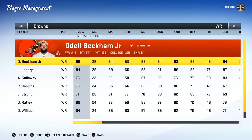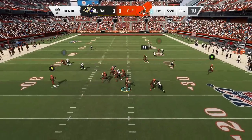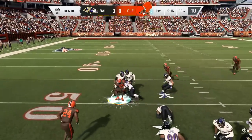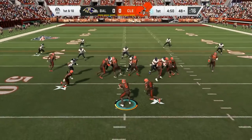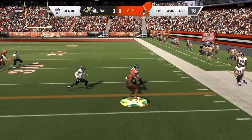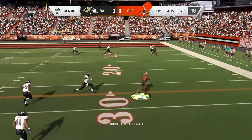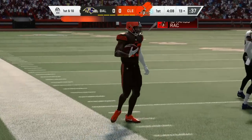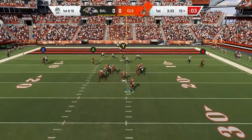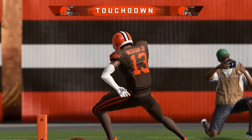Madden 20 and Odell Beckham Jr. is now a member of the Browns. He comes in at a 96 overall with 94 speed. Let's see if we can hit him on a slant from the slot — we got an opening, and that's an easy first down already. You know I love cooking with Odell in the slot. He made a lot of money there, and you see what he can do in the open field — breaking tackles and picking up that extra YAC. We hit him with the jet touch pass, and Odell moves so smooth because of his abilities. Going right back to the slot on the double move — Odell cooks the defender wide open, it's just pitch and catch. Easy touchdown for Odell Beckham Jr. — it really just doesn't get any easier than that.